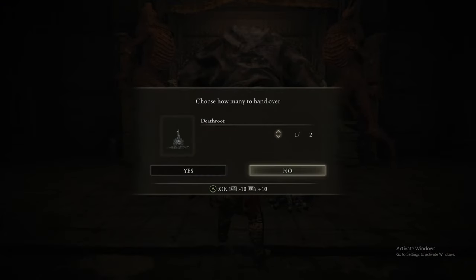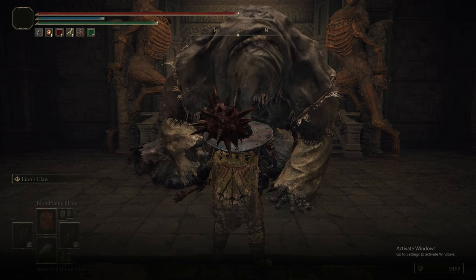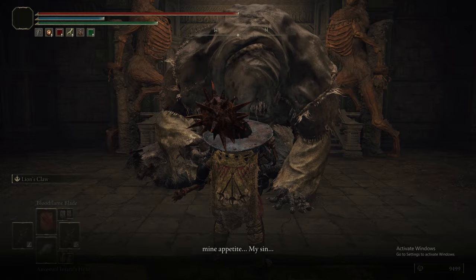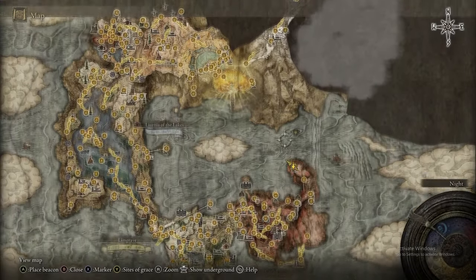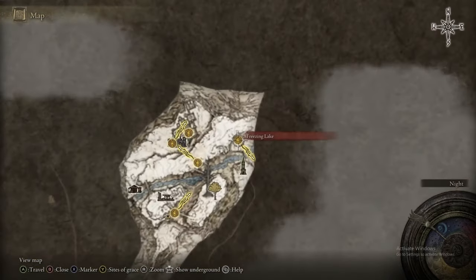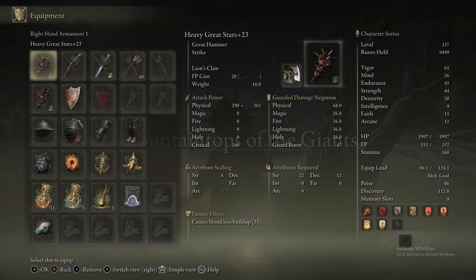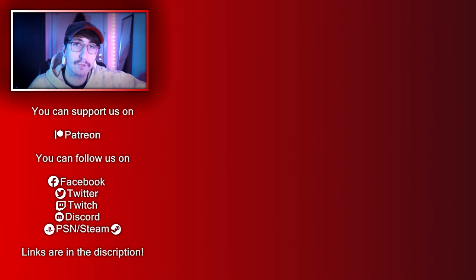Heading back to the Beastial Sanctum — we've got two Death Roots to give him. I don't know if this is the last Death Root or not — I think there might be one or two more. Actually, no, that's the last one. So we get the Greyoll's Beast Claw and the Beast Hammer. That is it for the first part of Mountaintops of the Giants — Mountaintops 1 done.